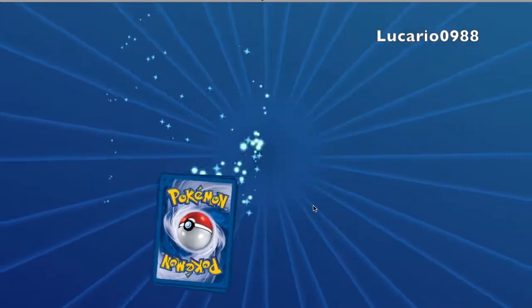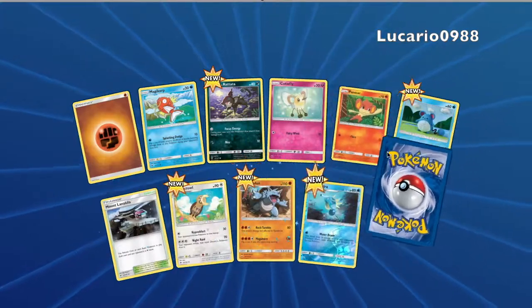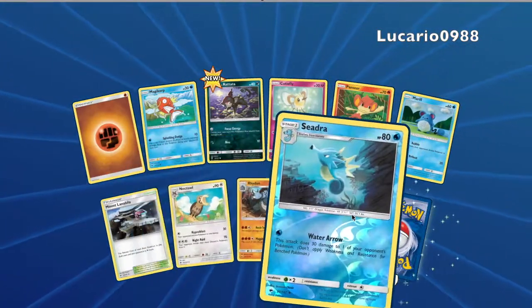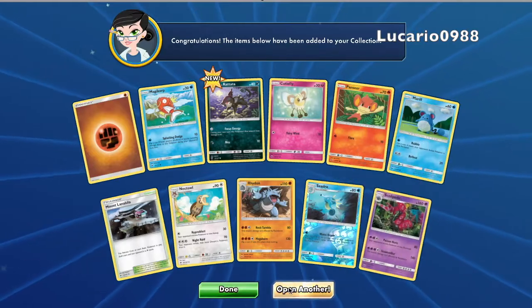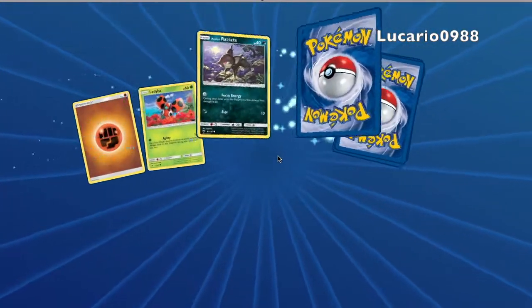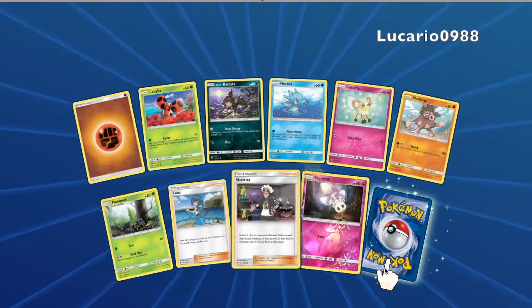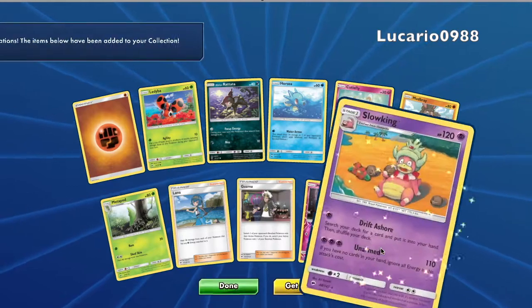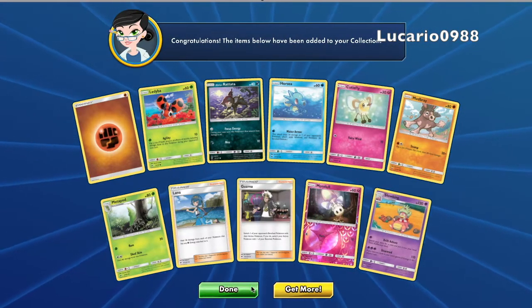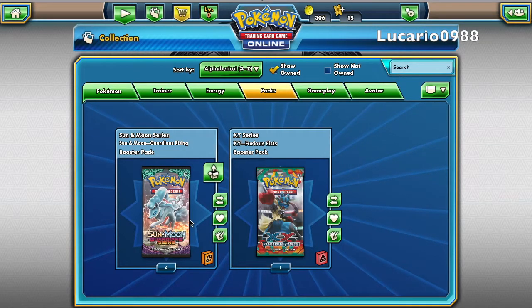It looks like it came from the Generations set — nice, all new cards! And nice, we got Scolipede again, and Guzma, and Slowking. So yeah, I like that. Pretty awesome. I think those were all 12 Burning Shadows packs.